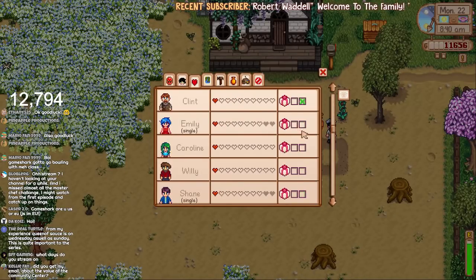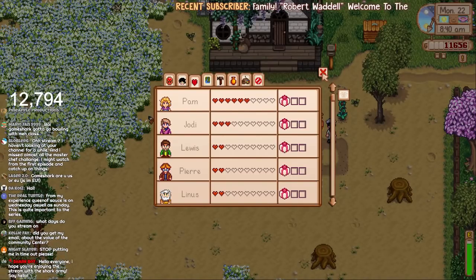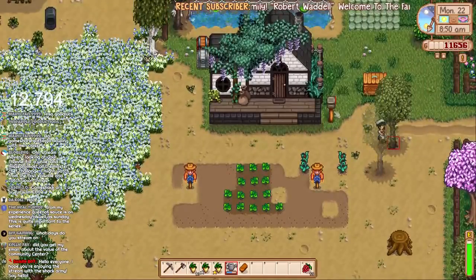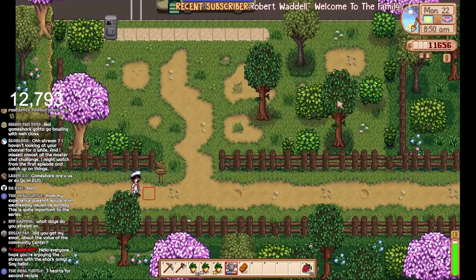Everything's set, so we can start giving gifts. We've only given Clint something I believe. I think I'm going to get to seven or eight hearts with Pam — she'll send us the second recipe. We've already had the first one, and I think we need to get to eight hearts with everybody for the second one. Let's go to Pierre's and purchase the first bag upgrade, because I'm getting fed up of just having the one slot.